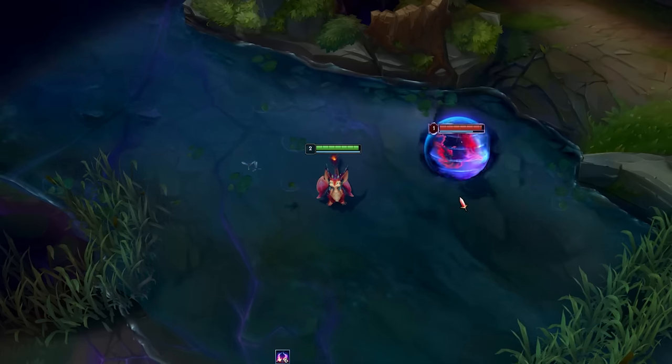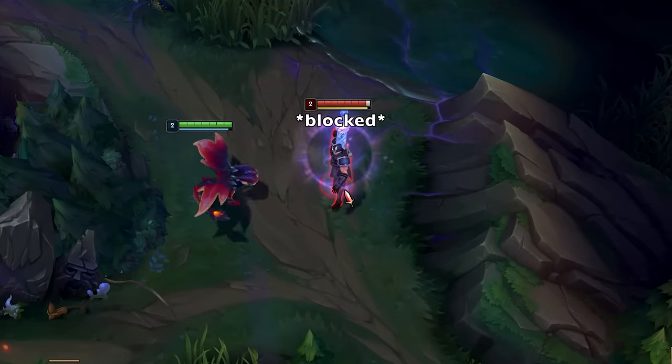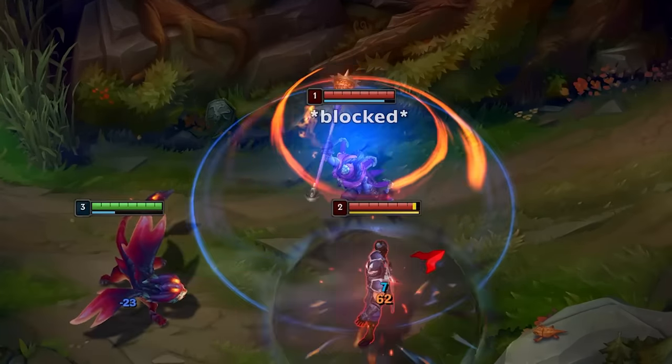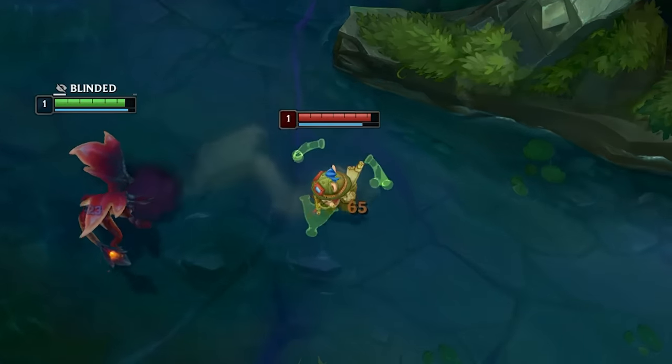Enemies with spell shields will receive zero damage from the Q. It can also be blocked by Jax, Shen, and Nila — completely, even if you hit someone else and only the explosion hit them, it will still be completely blocked. But blinds won't stop the Q from dealing damage.